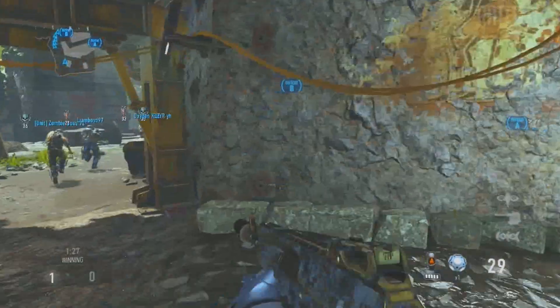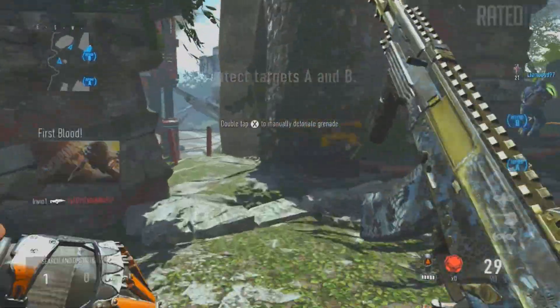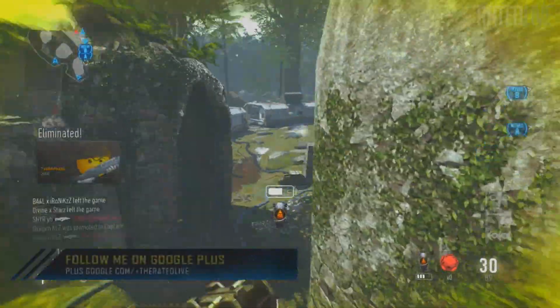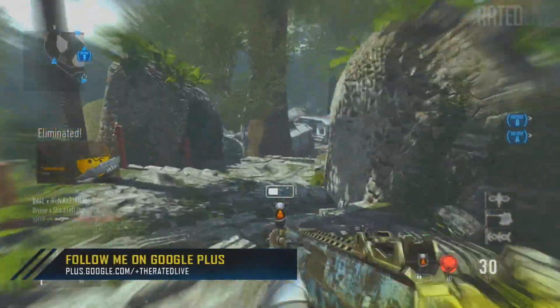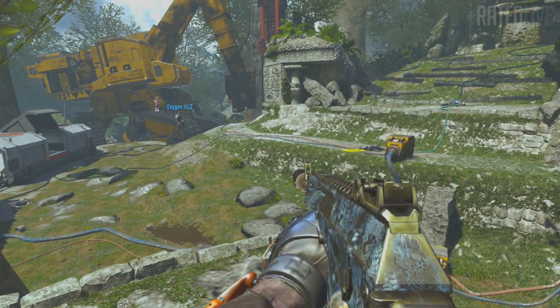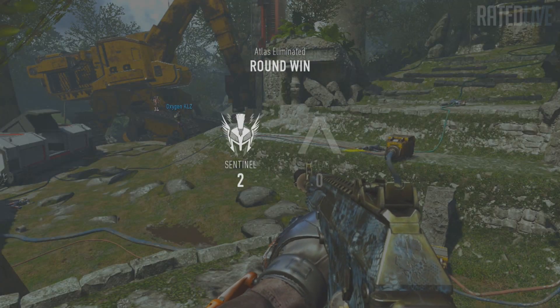Once you are in the enemy spawn, you just want to be one of the first people to die. Now this may sound a bit stupid, but if you die and you are the first person to die within a Search and Destroy game, Sledgehammer have made a system where dying likely means you are a player who doesn't actually get a lot of kills within Search and Destroy. This is why they have implemented this system.